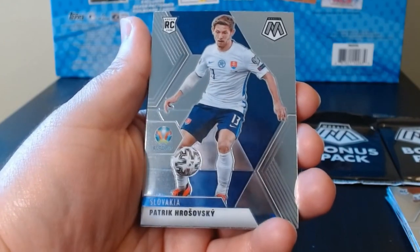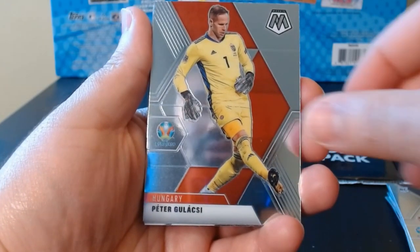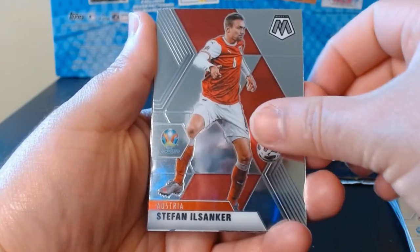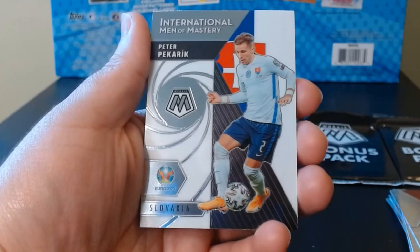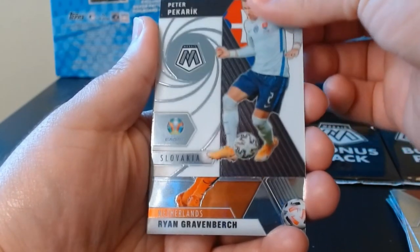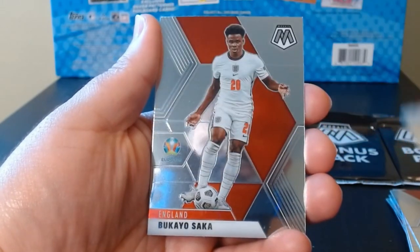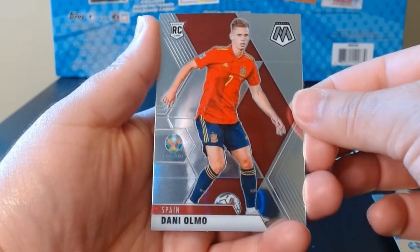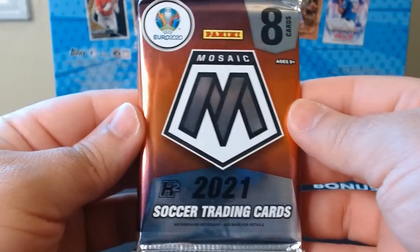Okay, we're starting to see all the rookies again. The other one was the value pack, so maybe that's why those were more rookie-stacked. Peter Pekarik on the International Men of Mastery. From Netherlands, another rookie. And we finish off with Danny Olmo from Spain — rookie — fourth and final regular pack.